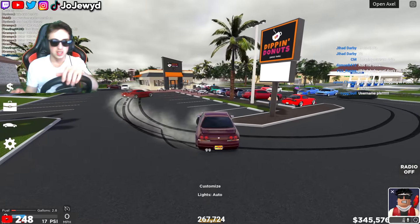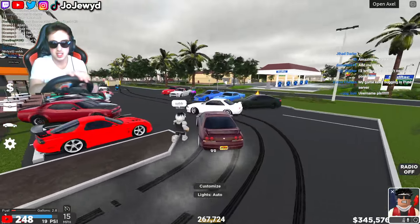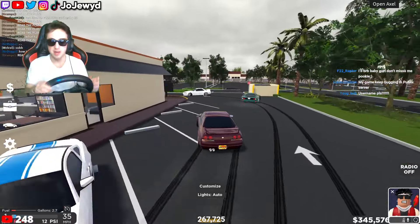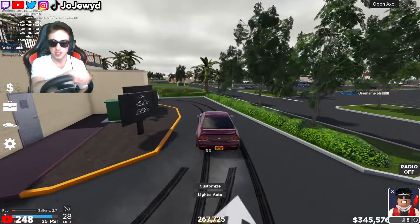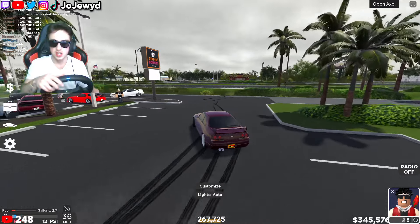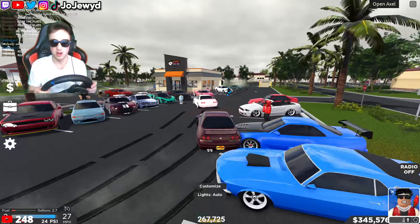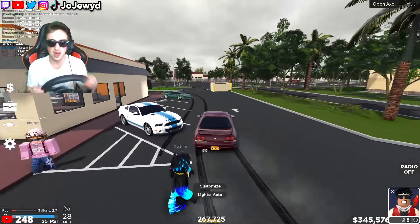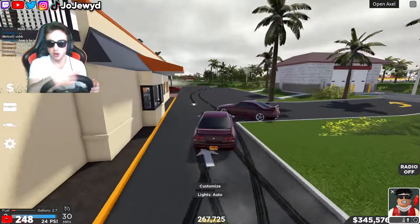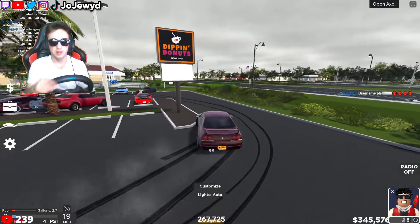Let's run it back. I give the Dodge a 7 out of 10. I'm gonna give that R32 an 8.5, maybe a 9 — I can't really see it that much because it's hidden in there, but it's pretty clean. I like the color and the rims. The Camaro right there — is that like a matte red? I'm not huge about matte red cars. I'm gonna give it a 5.5 out of 10. I just don't like matte colored cars.